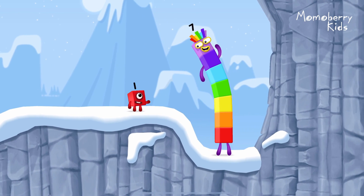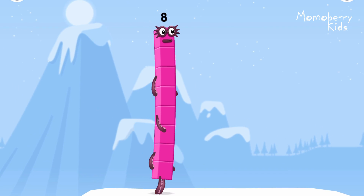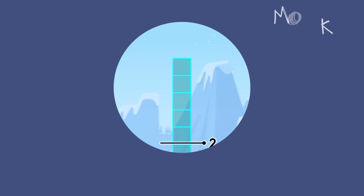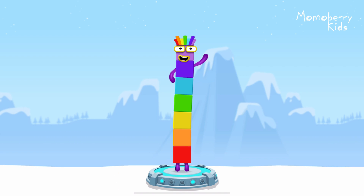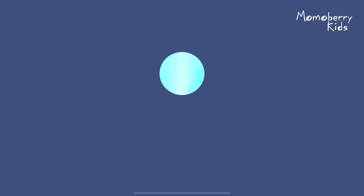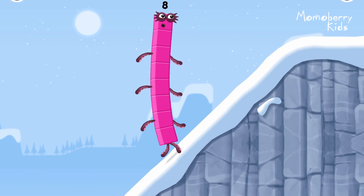How is one going to get up there? I am seven. I am eight. Octoblock coming through. Add number blocks to make seven. Five. Two. That's right. Five plus two equals seven. I am seven. Great, this is great!